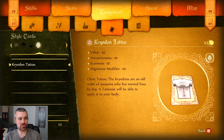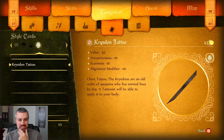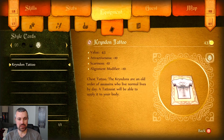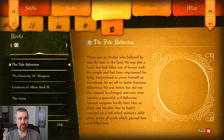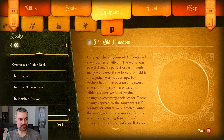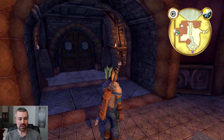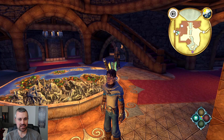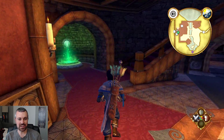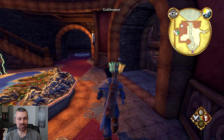We've also got our tattoos - we got that Krinden tattoo there. It increases our attractiveness, makes us less scary, and makes us actually good. But it says it's an order of assassins who live normal lives by day - I don't know why that would make us considered good, but that'd be very scary in my book. And then we've got our books - we don't need to read all these right now, we just got done training.